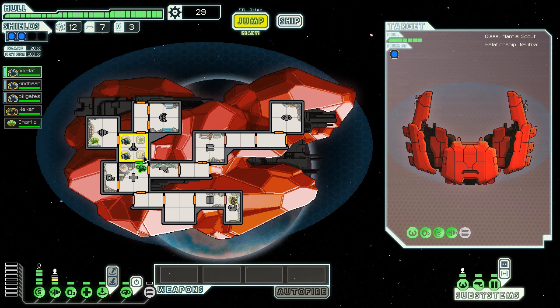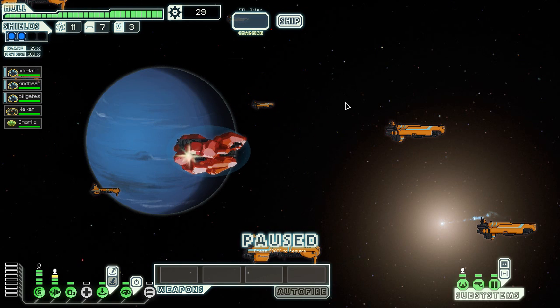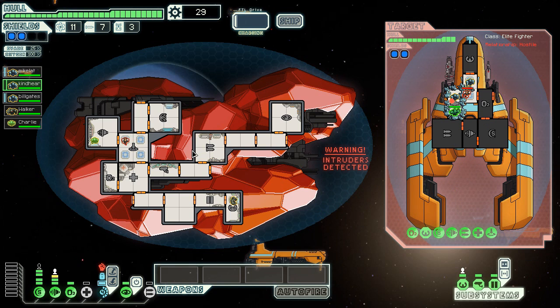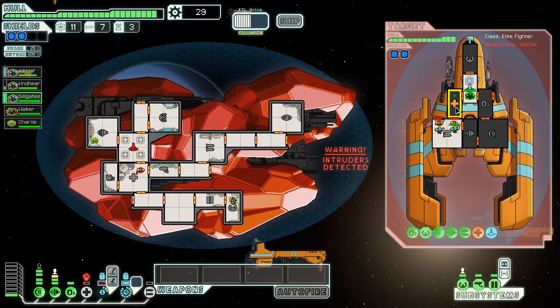I probably want to get another point into the med bay just so I can heal these guys — they have a lot of health so it's worthwhile. Fortunately the federation cruiser might be here — yes it is. Hopefully we'll survive long enough to jump to the next sector. We can board him. He has a med bay but we'll do this — so he kills the med bay, he's gonna try and attack my teleporter. We'll bad-manners his med bay.